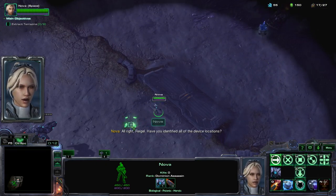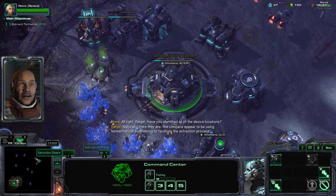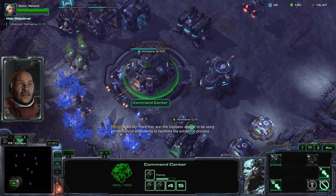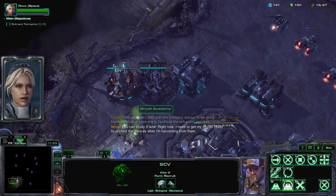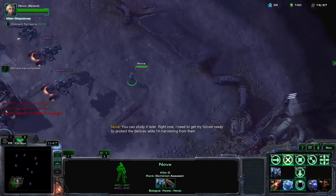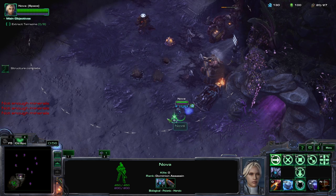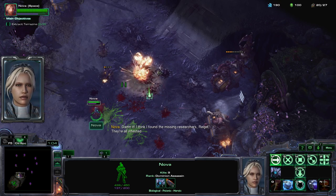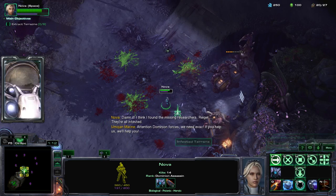Alright Riegel, have you identified all of the device locations? Naturally. Here they are. The Emojins appear to be using biomechanical engineering to facilitate the extraction process. You can study it later. Right now I need to get my forces ready to protect the devices while I'm harvesting from them. I can't build here, so we can move out and get some resources.